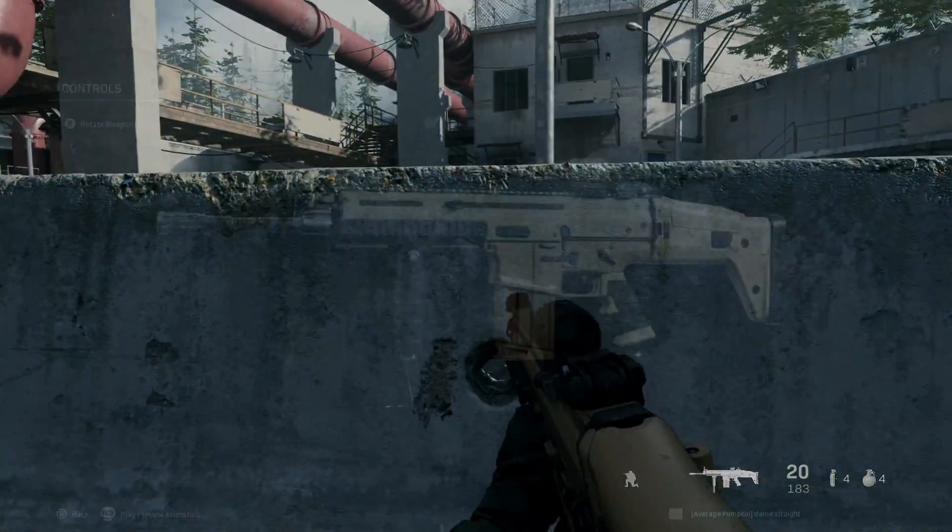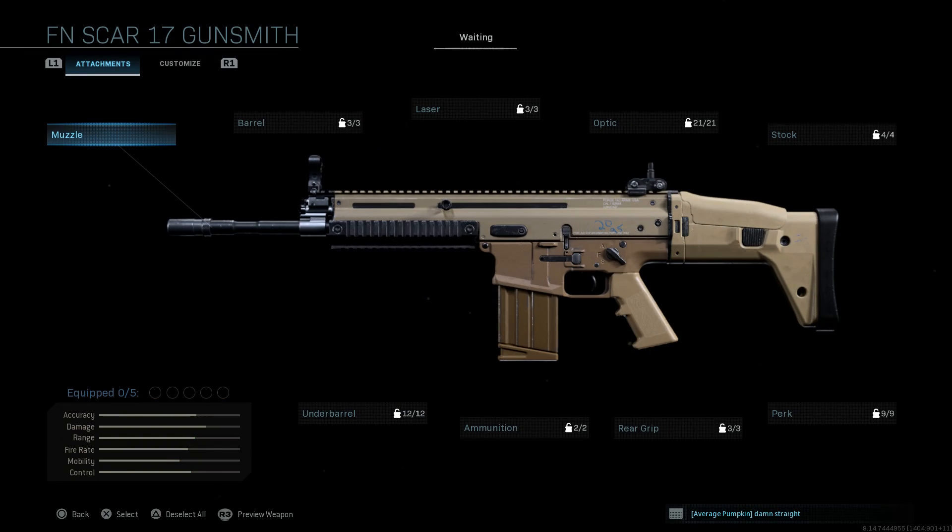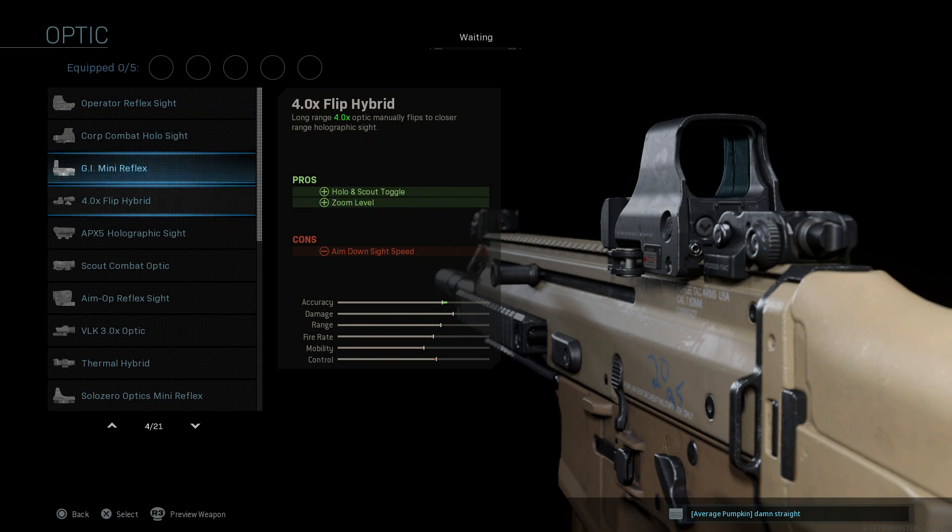Here's the final version of the weapon. Let's go ahead and build this from scratch — we'll strip it down and start with the base SCAR-H, which I believe is unlocked at rank 49. In the game it's called the FN SCAR 17. We'll build it out to match what it looks like in the single-player campaign.